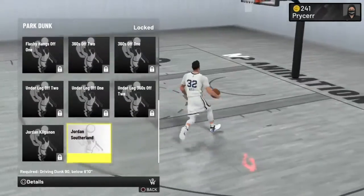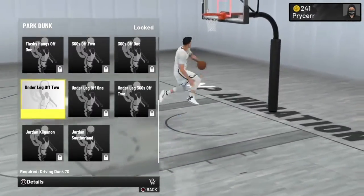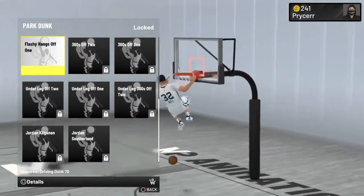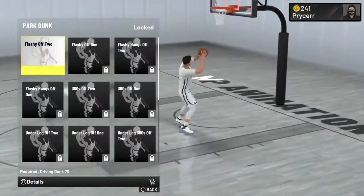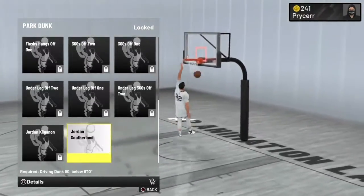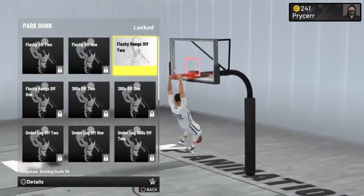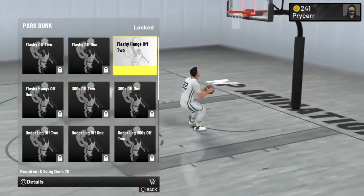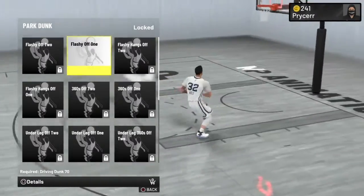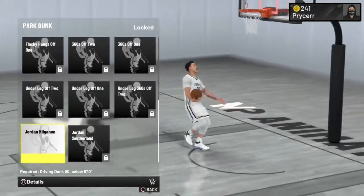For park dunks, I'm gonna assume you only got a 70 driving dunk - so get all the ones you can get. I'm gonna get all these. Some of these are probably mad expensive though. I'm not buying the flashy hangs - I'm not buying none of those.